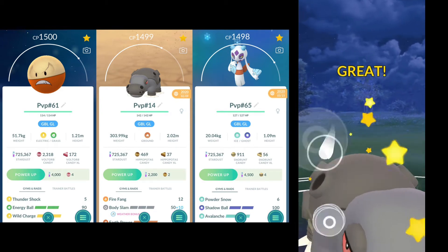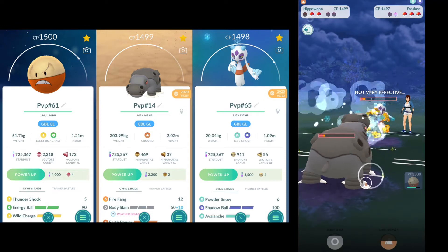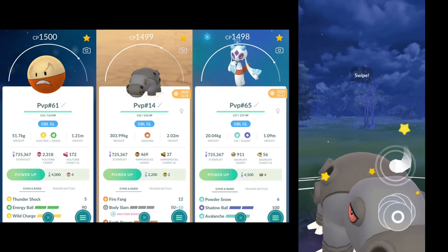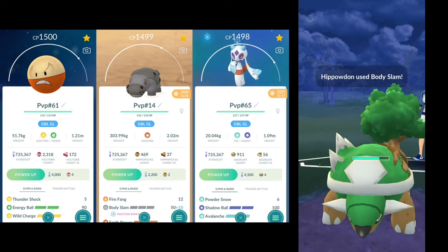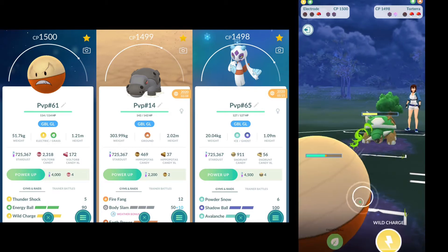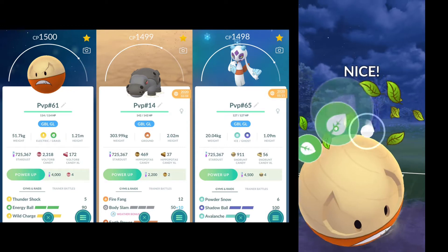We're going to Body Slam here — this isn't going to do a whole lot. I'm trying to either draw that shield out or do a little bit of damage to see. We do KO though, so we can Body Slam right away. And Totara — I don't think this is going to be enough. They have a shield, so I'm wondering if I should have just doubled there.